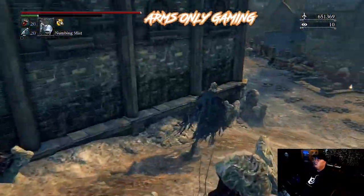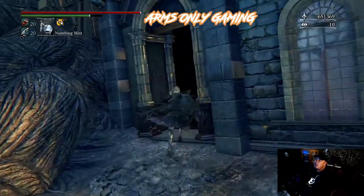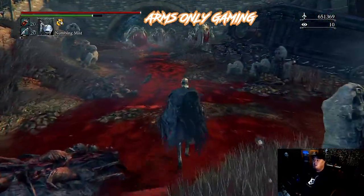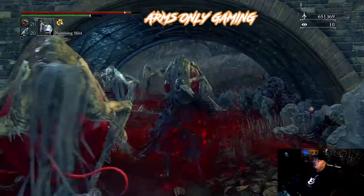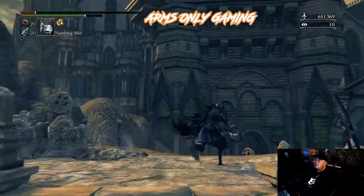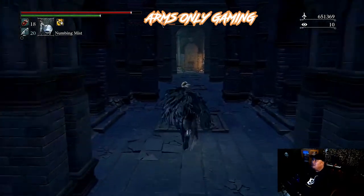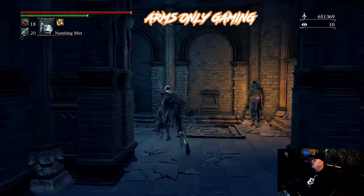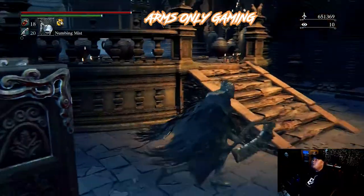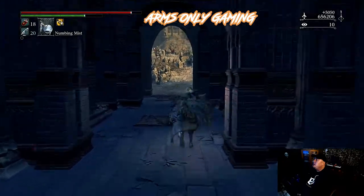Just gonna get past the cannons and stuff. If you're playing this area you can always go for the pickups, go for the kills, get some nice blood echoes — but for the purpose of this video I'm just going to run through, open up the shortcuts, and get to where the saw is located. Opening up this door is always a good idea so you have the shortcut back to the lantern in case something goes wrong.